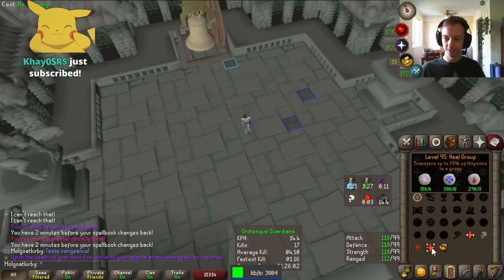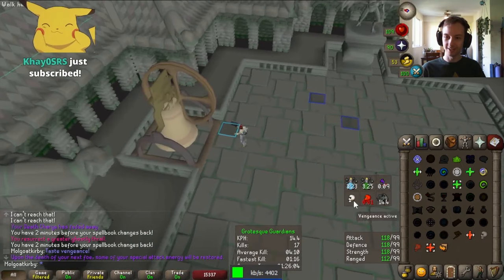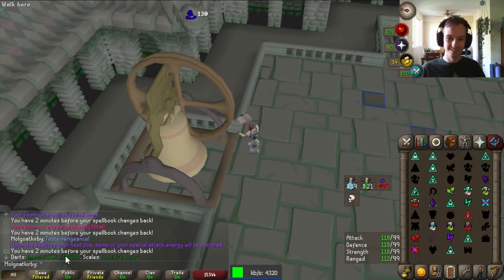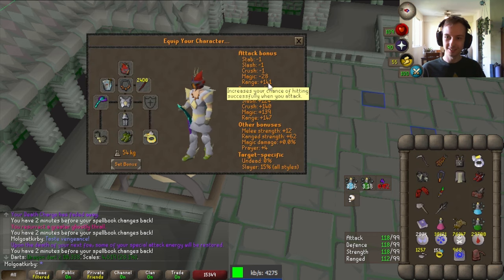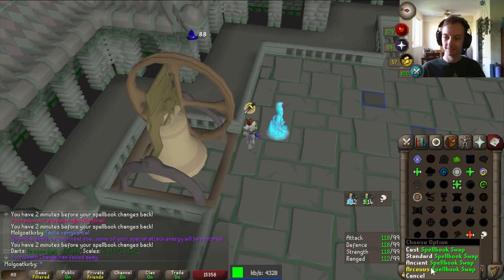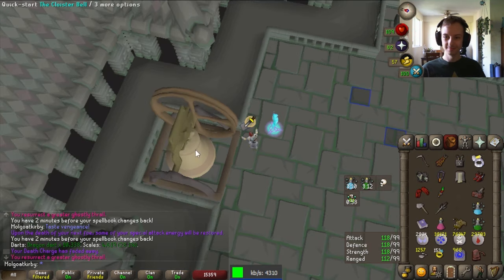Now for my method. We start by prevenging and spellbook swapping into Arceus, summon the thrall, and then spellbook swap into Arceus again to be ready for later. Ring the bell — be sure to stay in front of it and ring with a standing start. From what I've heard, this saves 1 tick on your fight timer compared to running towards the bell to ring it.